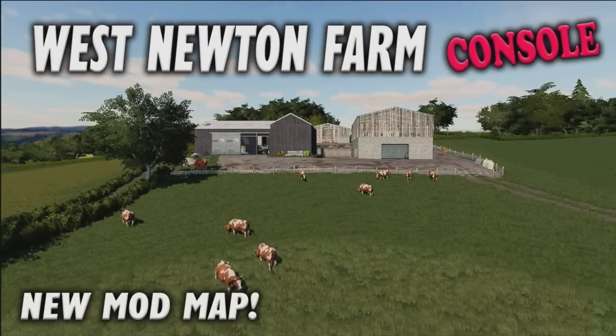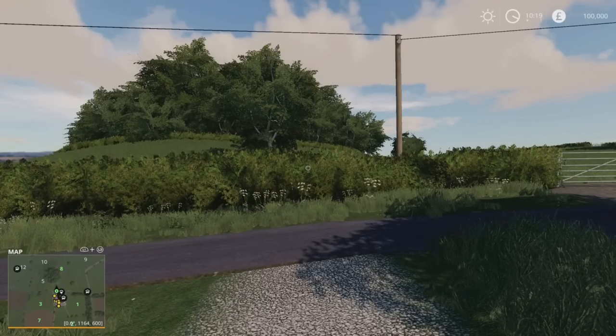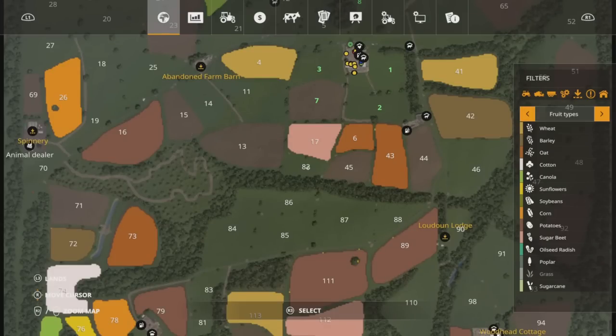Welcome to this look at a new mod map on Farming Simulator 19 with me, Mr. Searly P. This is West Newton Farm Console, which came out on Friday the 4th of December - probably being posted on the 5th, Saturday. This is by NM Modding, 383.35 megabytes. It's set in Ayrshire in Scotland, based on a real area but adapted for FS19, as it says in the mod hub. I'm going around this on normal economy, new farmer mode, as I always do for my map tours.